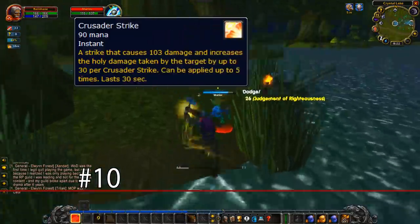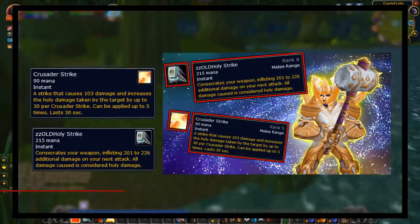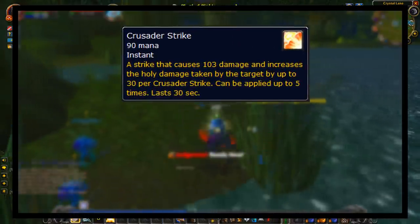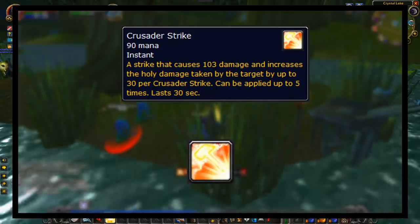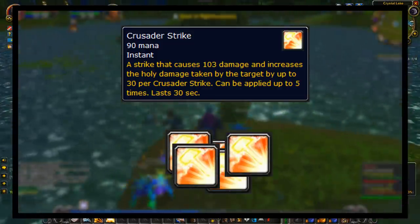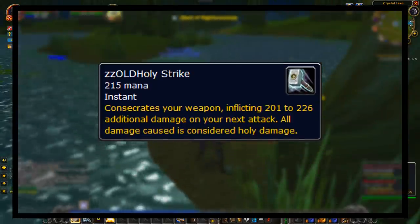At number 10, we have Crusader Strike and Holy Strike. I've already made a whole video about these two abilities and why they were removed, so I'll keep it brief. Basically, Crusader Strike was a Retribution Paladin ability that did damage and put a debuff on the target that increased your holy damage, stacking up to five times. This ability had no cooldown, so it was an actual spammable ability that Ret Paladins had access to.